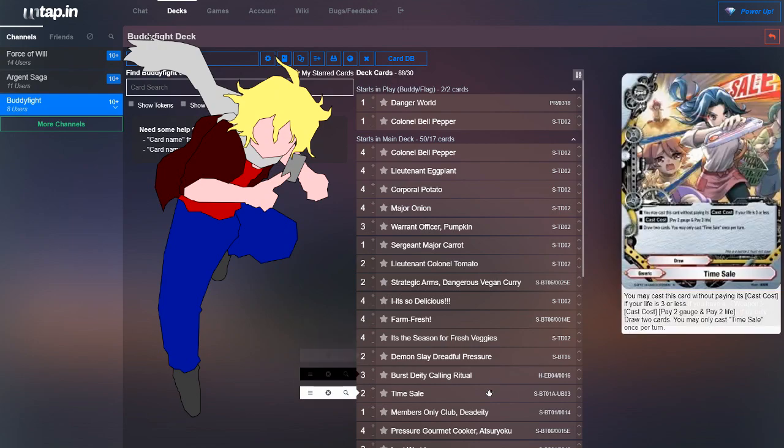Next, we run two copies of Time Sale. If you have three or less life, Time Sale is free; otherwise, you pay two gauge and two life, and then draw two cards. So it's just another way of drawing more cards.